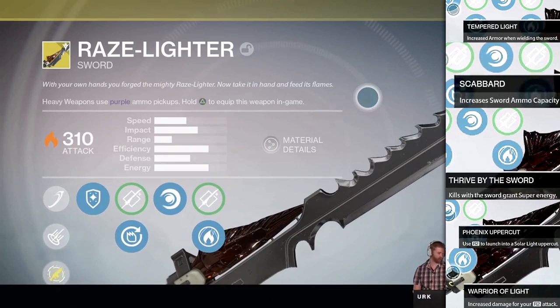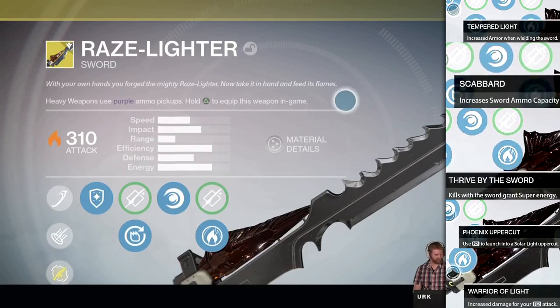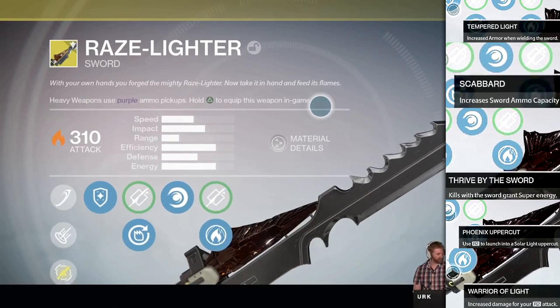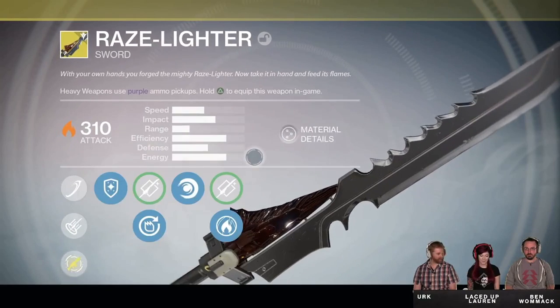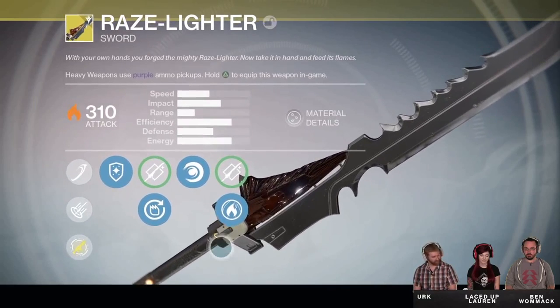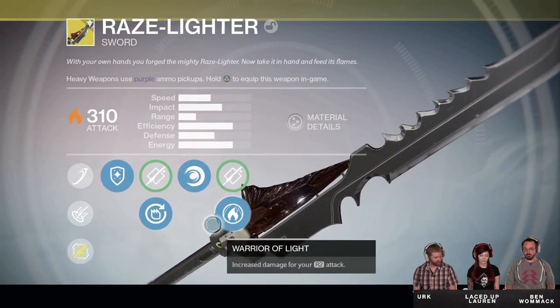To complement Phoenix Uppercut, we have the perk Warrior of Light, which allows you to do even more damage with your R2 attack. Because these two perks work together, I think with this sword you'll want to spam the R2 attack. It might be a bit slower, but it is absolutely going to crush targets. If you saw the video earlier, the R2 attack was extremely effective — most likely due to both perks proccing and making the damage very strong.